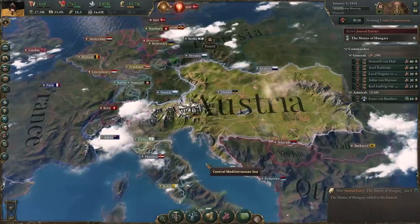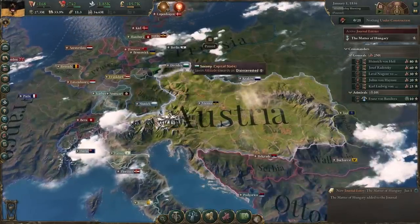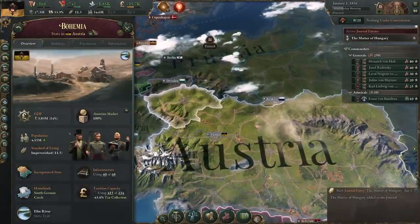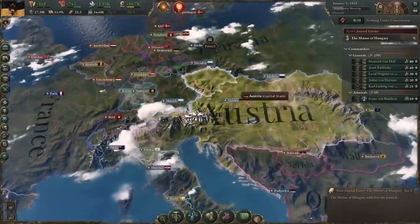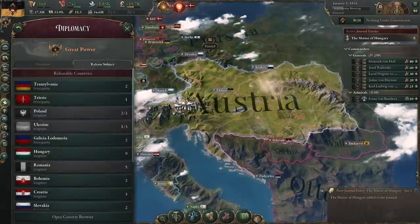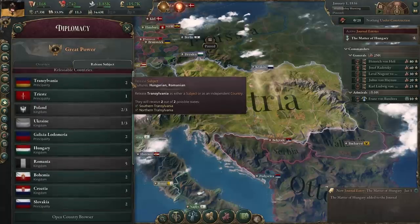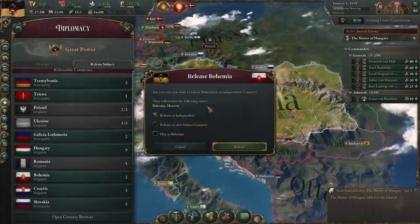Situated smack down in the middle of the power struggle between Prussia and Austria, we have the once mighty state of Bohemia. Of course it's not visible on the map just yet, but I assure you it's there. That's why we have to enter the diplomacy menu, go to release subject, and look here - an entire mass of independence-minded nations. The one we want, however, is Bohemia. And now we get some seriously interesting options.